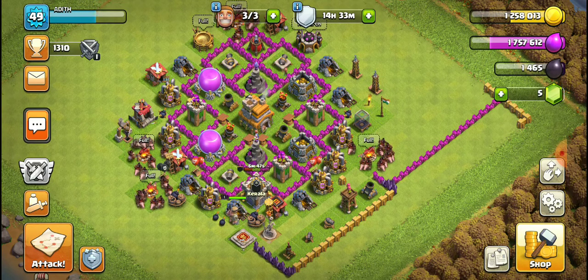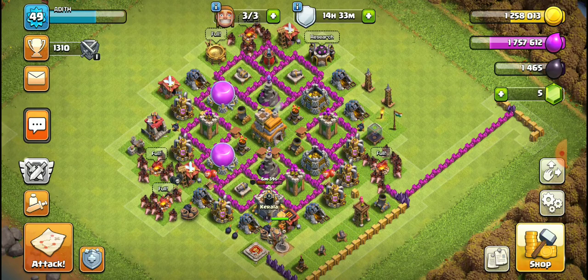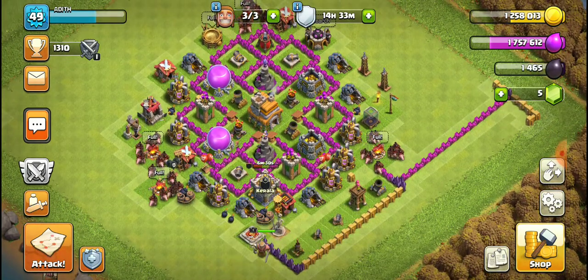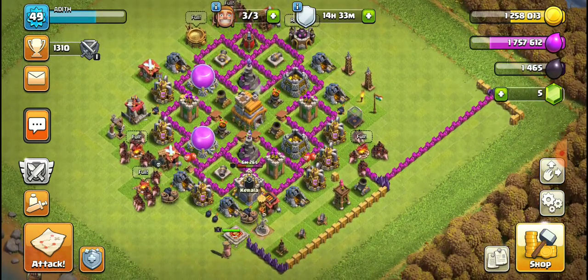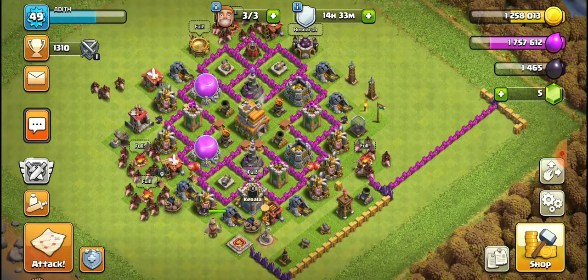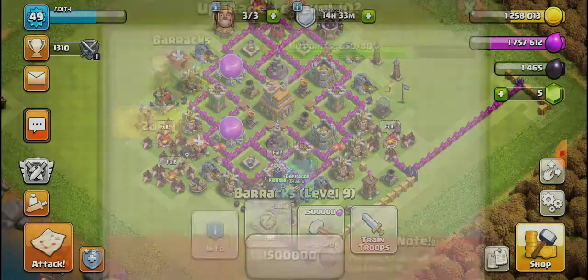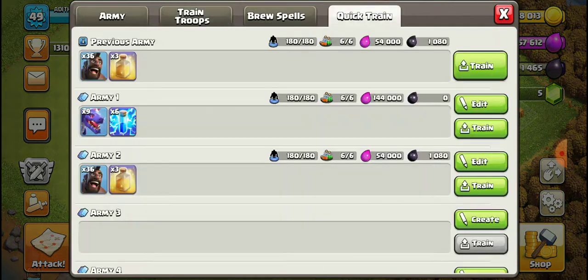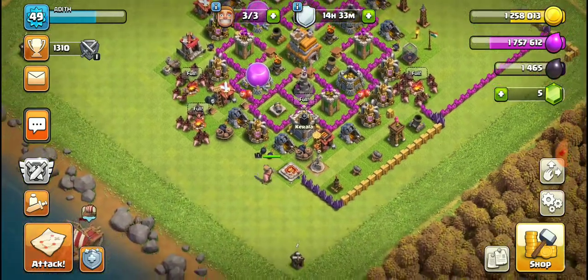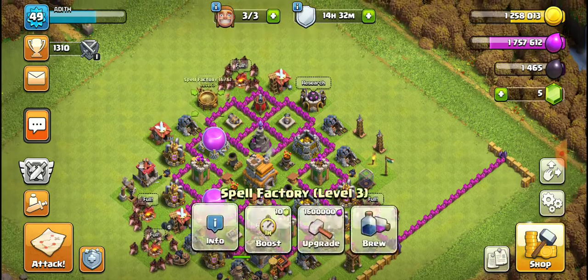Here's what I did: I upgraded my barracks and my spell factory first. After that I upgraded my barracks further, got the dragon, and made a deck — nine dragons and six lightning spells. After that you want to make sure your spell factory is maxed for Town Hall 7.